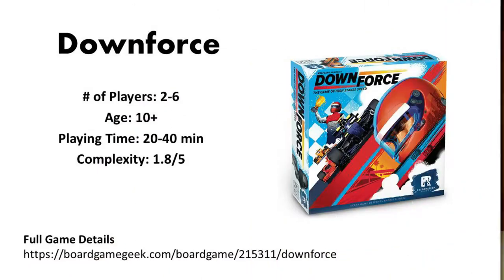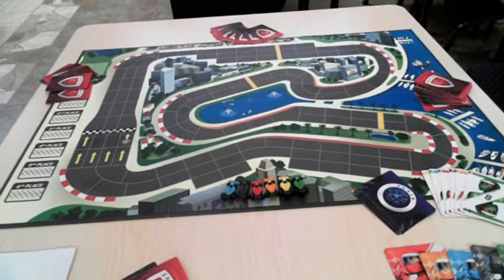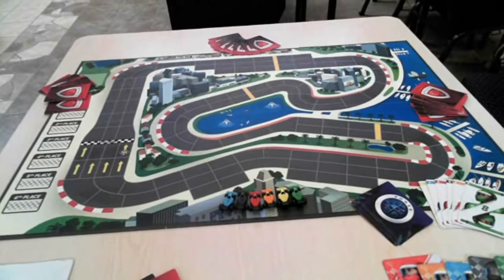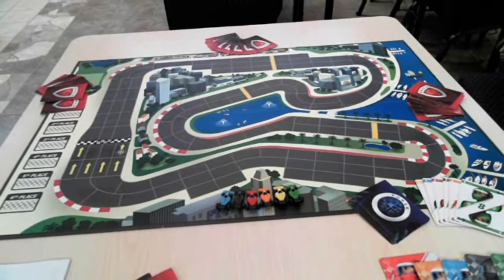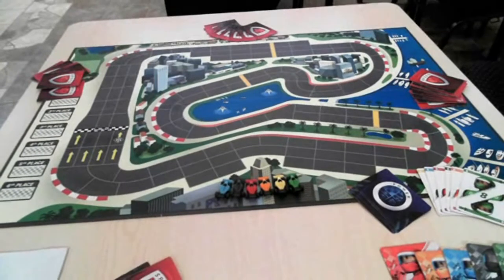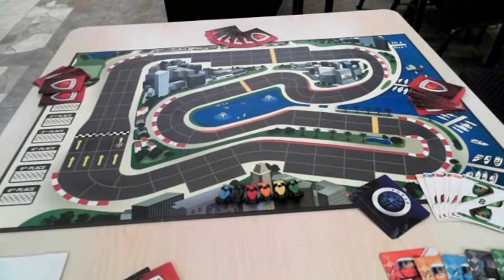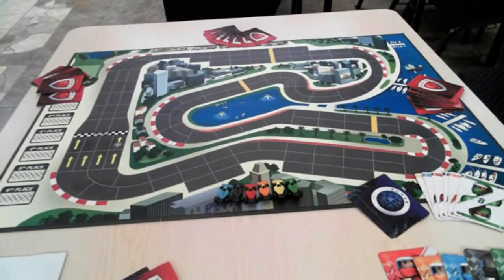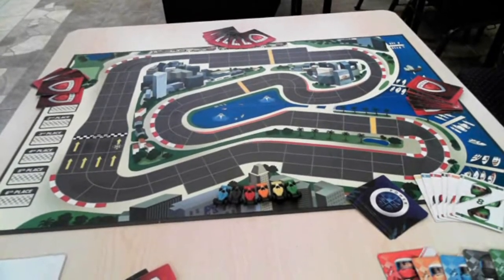Welcome to Downforce! Here's the setup for the game. Right out of the gate, this beautiful board is in fact double-sided, so with the game you don't get one but two possible racetracks to use. Today we're using this side of the board, which is a simulation of the Monaco Grand Prix.